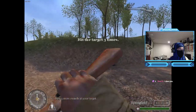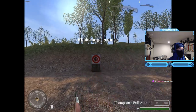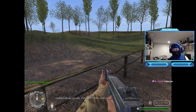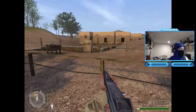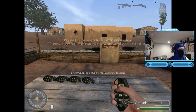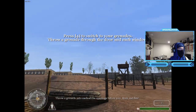Okay, sergeant, fire three more rounds. Outstanding, private - proceed to the next area. Pick up the frag grenades - oh, there you go. It's F! Throw a grenade into each of the openings before you. Rock and fire!